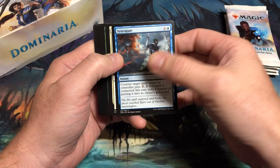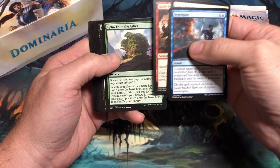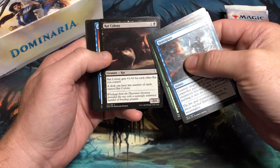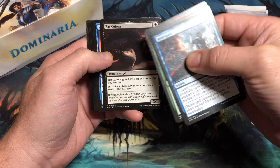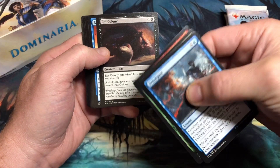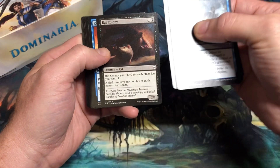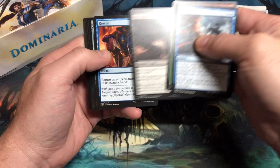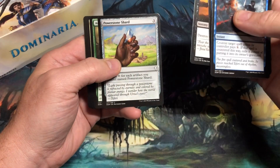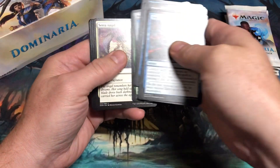Starting off the commons: Syncopate, Syr Disciple, Skirk Prospector, Grow from the Ashes, Rat Colony. Now that is a common with some value. I'd like to get a playset of this out of the box. I'll be putting the value for all the rares and mythics right there, and then for uncommons or commons like Rat Colony or tokens with value over a dollar, I'll put the value there as well. Rescue, Jousting Lance, Eviscerate, Power Stone Shard, and Ancient Animus are the commons.